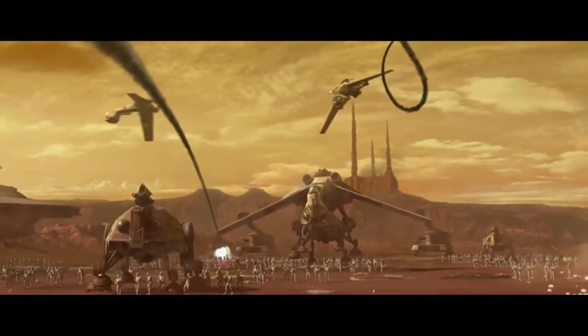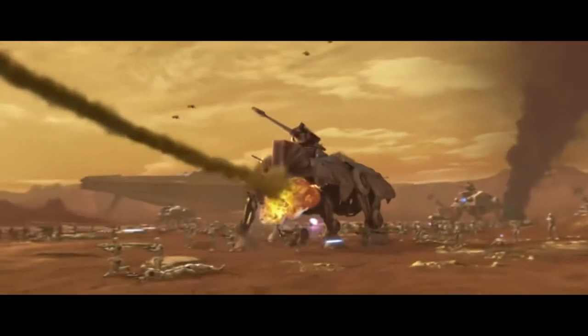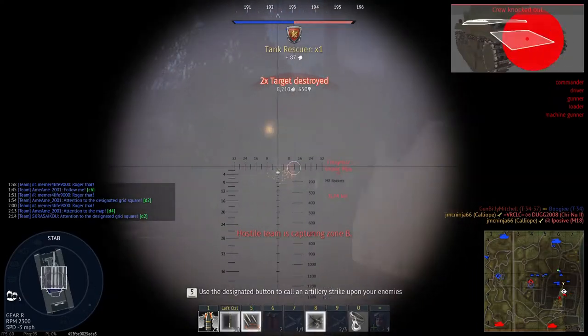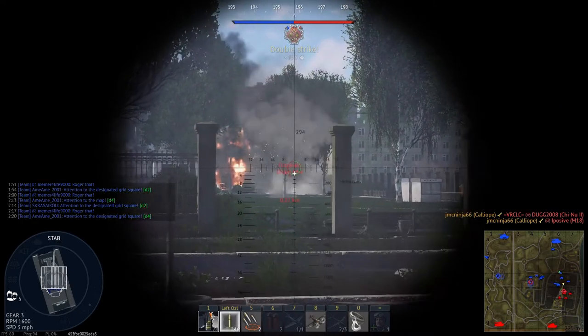Some tanks are also equipped with ATGM launchers, or small mortars as secondary armament, which could be useful in certain situations. In the past, tanks have even been equipped with rocket artillery. Though the actual effectiveness of this can be dubious, I think it looks really cool.